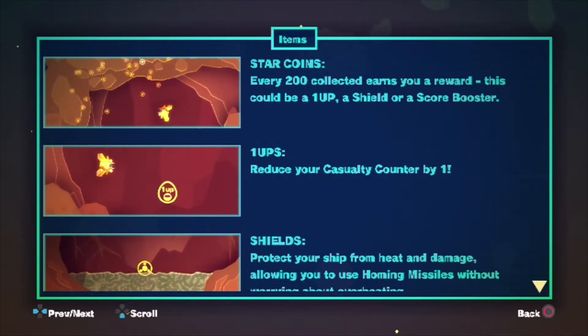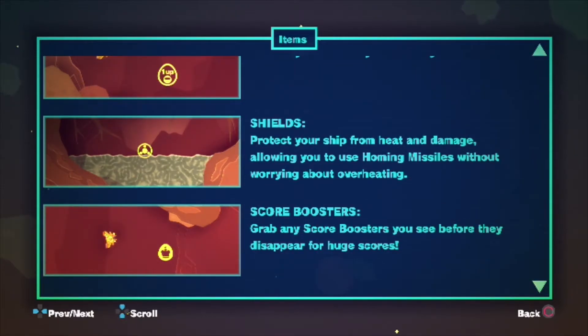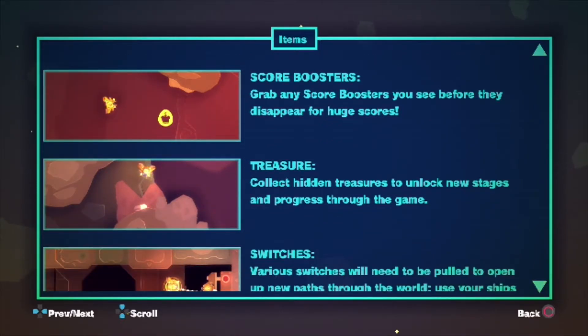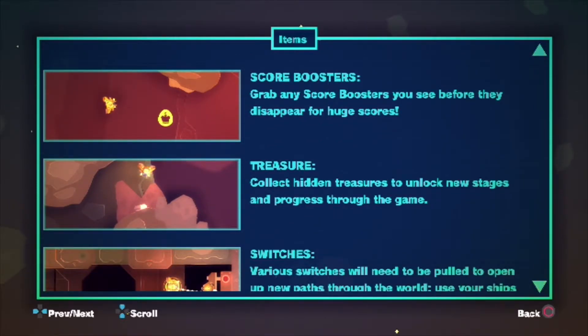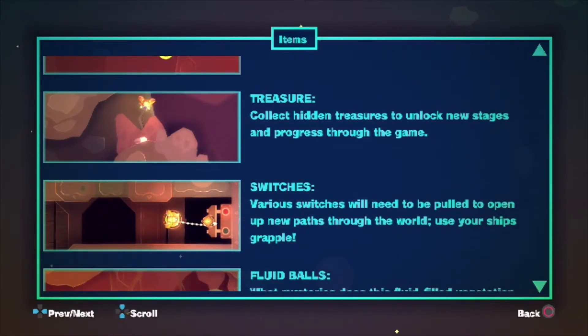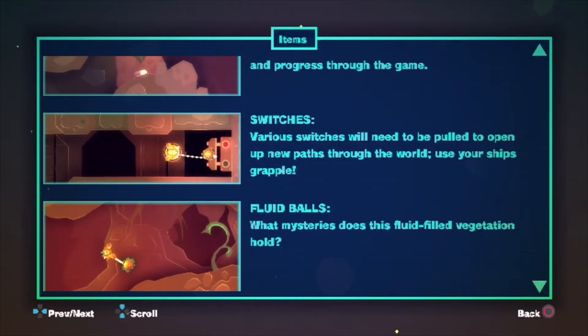Items: star coins — every 200 collected earns you a reward. This could be a one-up, a shield, or a score booster. One-ups reduce your casualty counter by one. Shields protect your ship from heat and damage, allowing you to use homing missiles without worrying about overheating. Score boosters — grab score boosters before they disappear for huge scores.